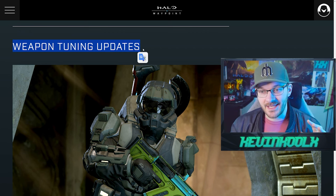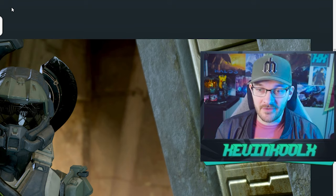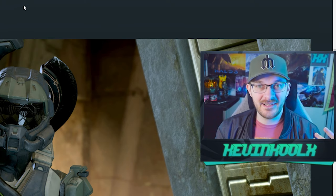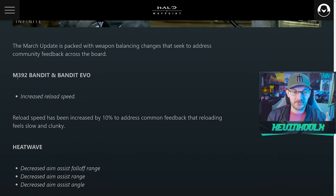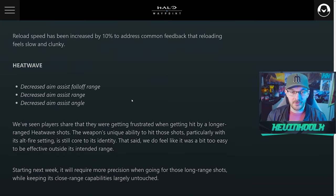Next, we're talking about weapon tuning updates — a big patch covering a lot of weapons in Halo Infinite. The Bandit Rifle and Bandit Evo are getting a 10% increase in reload speed, which should help speed up gameplay a bit, particularly for ranked. The Heat Wave is getting a nerf mainly to its aim assist, so it won't be as effective at range, since players have complained about it being a little too much.